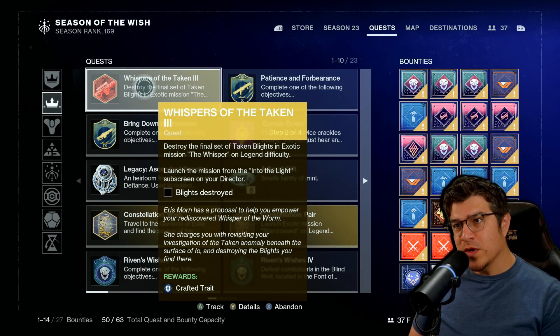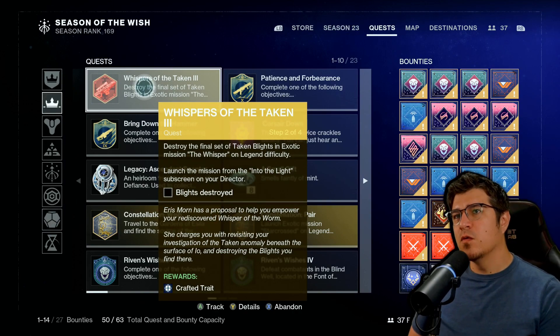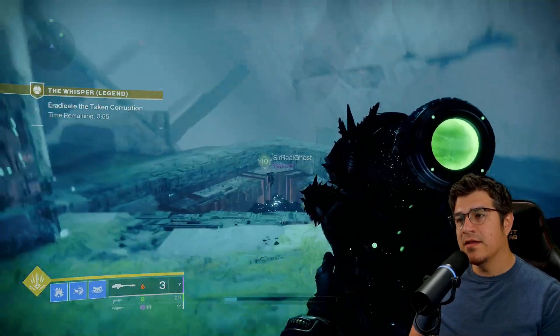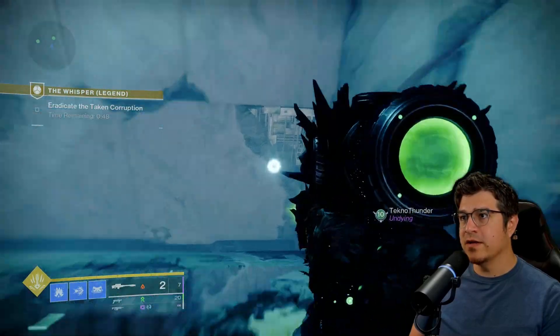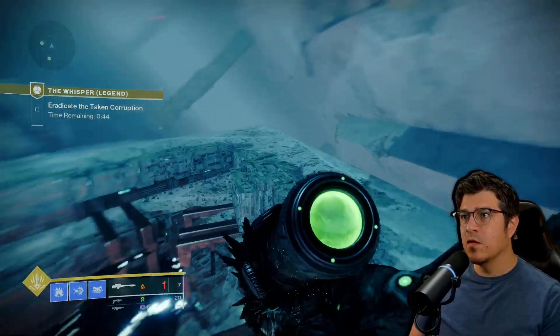For the Whispers of the Taken quest, destroying the blights in the third room — the final set — what you're gonna do is kill all the taken guys as you approach, then come in here with your sniper. You'll see a blight up in the air, then pick off the one to the right — very easy to notice.